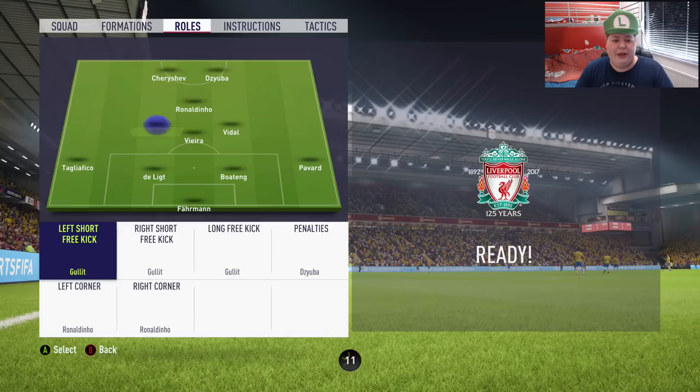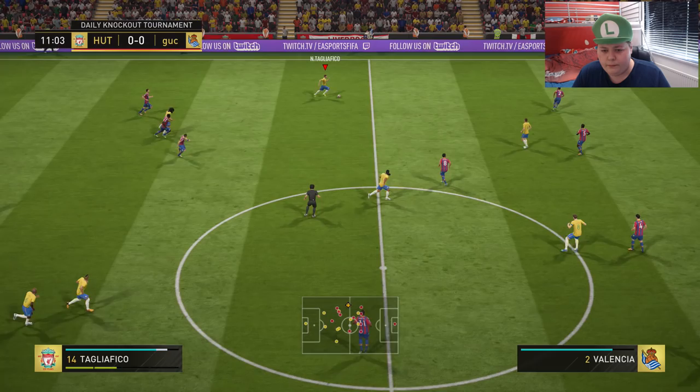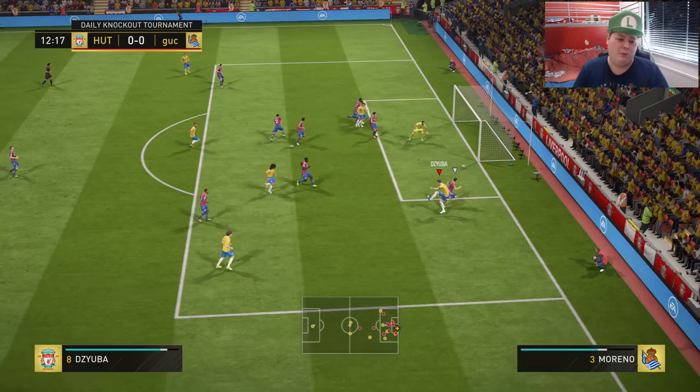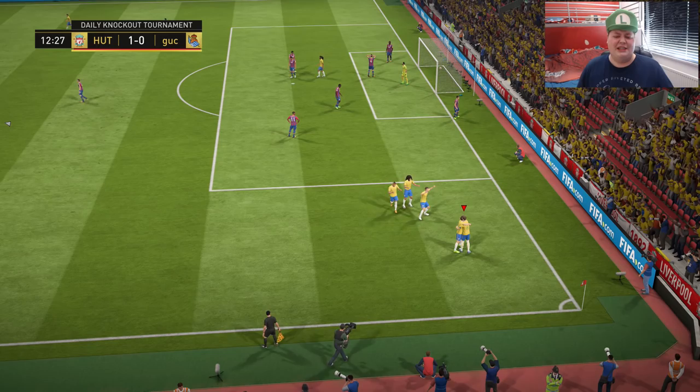Formation 4-3-1-2, with Dizuba and Shevchenko up front. Player instructions: getting behind, press back line on the front two; stay forward on the CAM; stay back while attacking on the centre-centre mid. Everything else is balanced. Shevchenko gets the ball - Dizuba to Ronaldinho to Shevchenko. Nice heel-to-heel flick. We needed to finish that but we've still got the rebound. I feel like Shevchenko really should have finished that - a little disappointed he missed it. Dizuba also missed a decent chance.